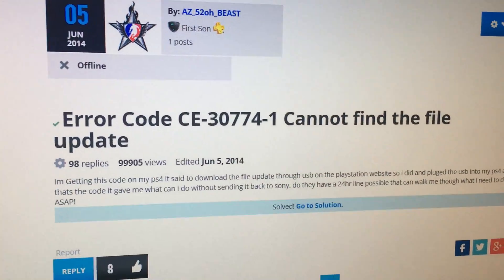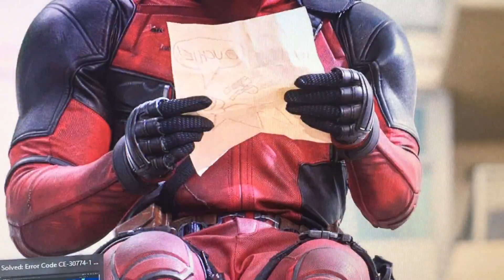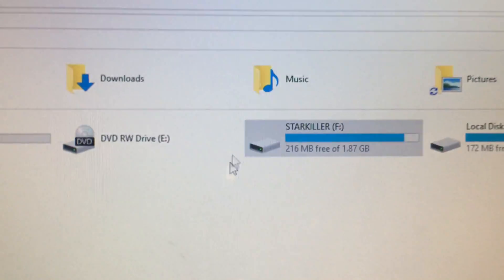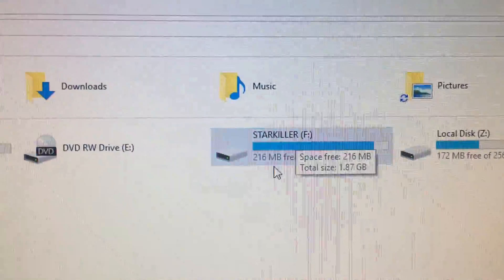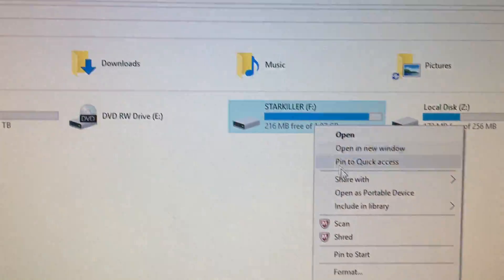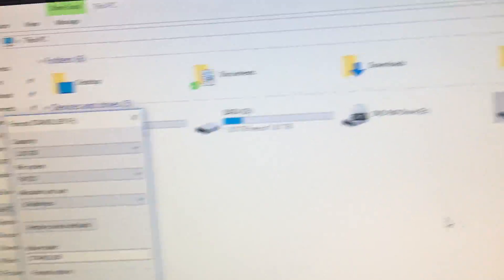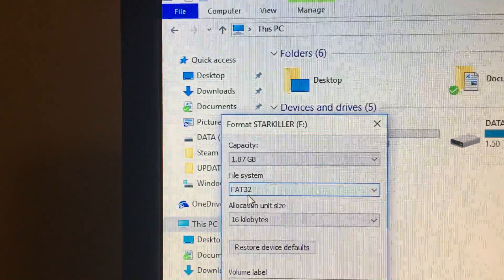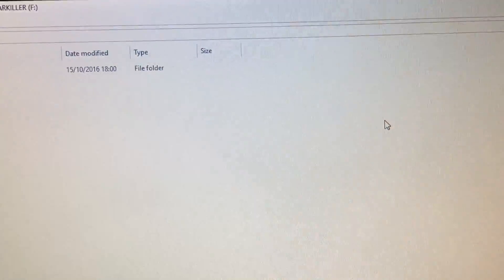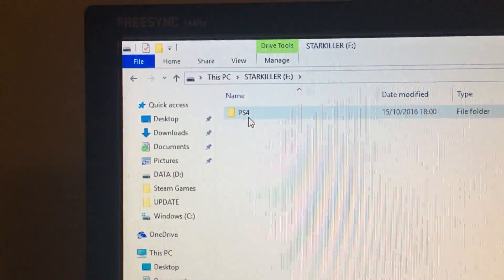So here's the problem and the solution to fix it. If you pop your hard drive back into your PC, then go find your USB — as you can see I've got more than a gigabyte of space, which is all you need — just double check your format. I'm sure you've all been through this: FAT32. Right, now go into your files, you've got PS4, then your update folder.